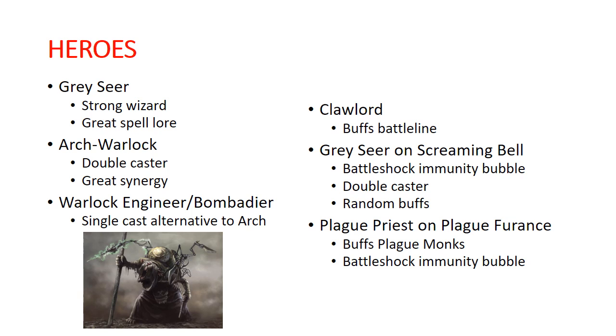The Grey Seer on Screaming Bell is another fine choice — along with the Grey Seer, another Master Clan choice. It is still a wizard with double casting. Its spell is pretty good. It has a 13-inch Battleshock Immunity Bubble around it, which is really strong. It's very good to have a unit of Clan Rats or Storm Vermin following the Screaming Bell around and giving them Battleshock Immunity. The Bell itself — you roll in each of your hero phases to get a random ability generated from the table on the War Scroll. All of them are minor buffs or debuffs, generally not that exciting, but can make a little bit of a difference here and there.